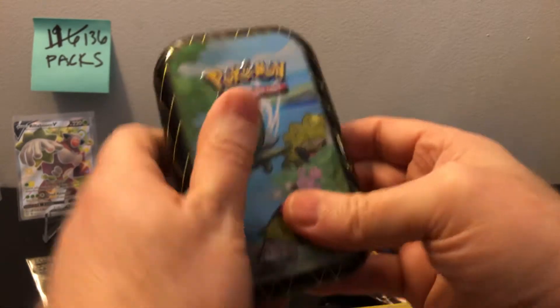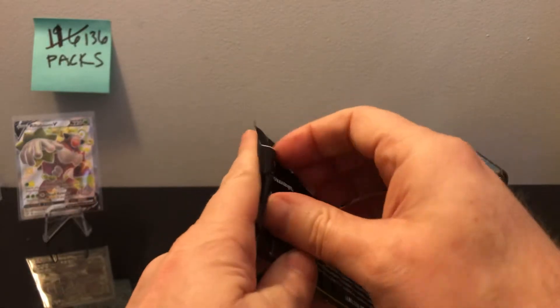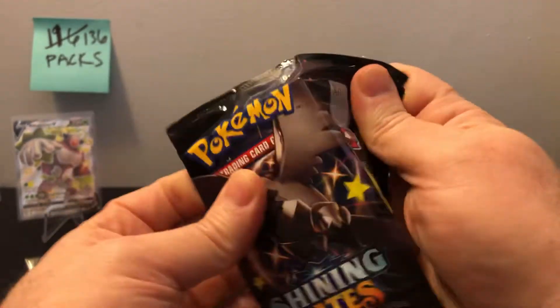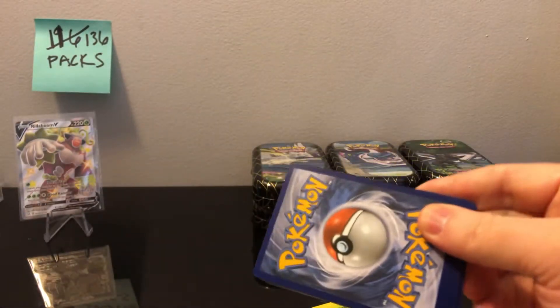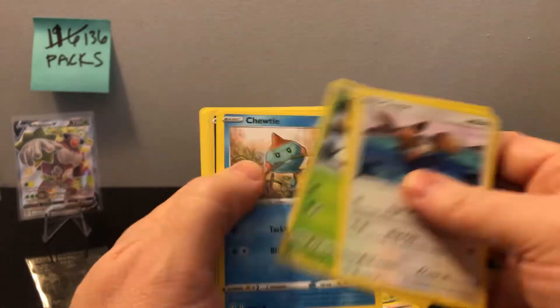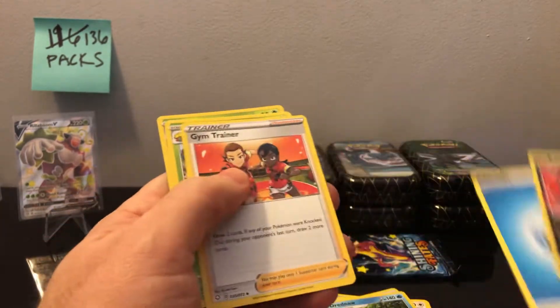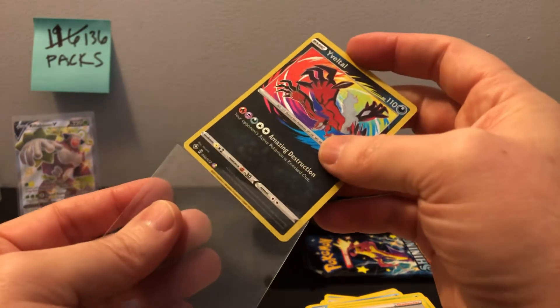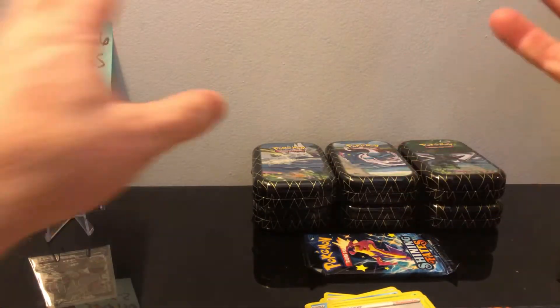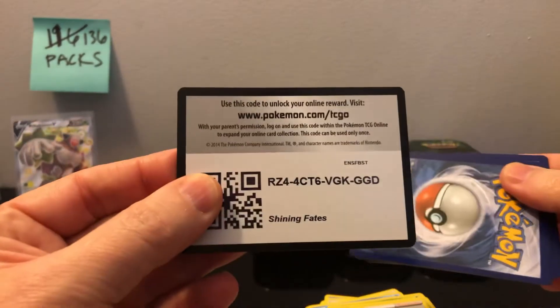Next two packs — this is the second Celebi tin. I haven't really talked much about the tin itself since the other two openings covered it. And we have Virizion, who seems to be our guy with amazing rares — I'm not kidding, I've got eight of him and then like two Kyogre and two Reshiram. Glad to get you buddy, but give us some of the others, Pokémon. And then a code card.